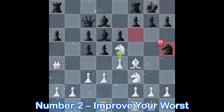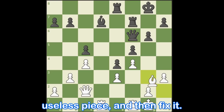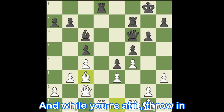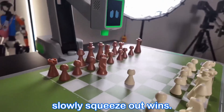Number two: improve your worst piece. No tactics? Fine. Look around and find your most useless piece, and then fix it. Give it a better square, open up a file, free it from blocking something. And while you're at it, throw in one of those quiet moves that ruins your opponent's plans. These boring moves are how engines slowly squeeze out wins.